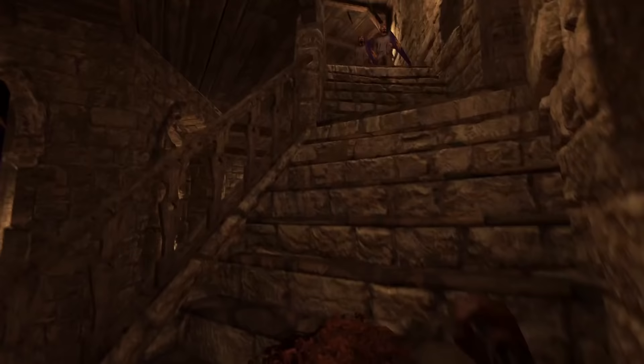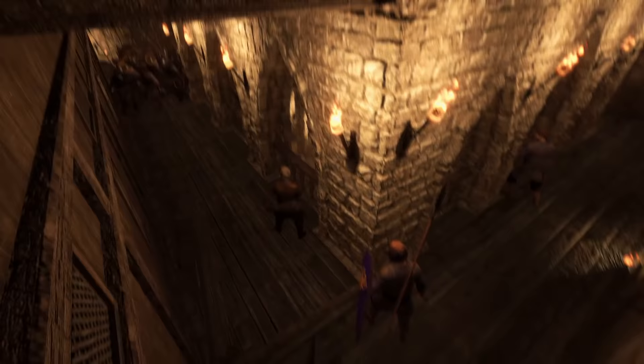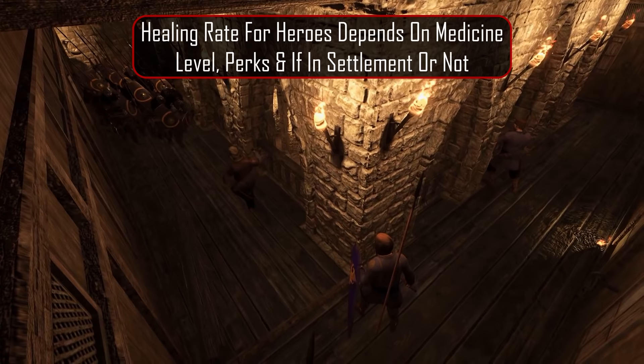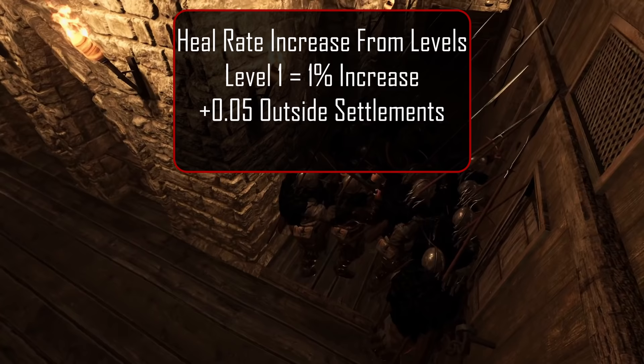Next up, let's look at the healing rate for all heroes in our party. Anytime our main character or one of our companions takes damage, they will need a certain amount of time after the battle to recover lost hit points. The healing rate depends on a few factors: your level, what perks you have, and if you're in a settlement or not. At level 1 with no perks and not in a settlement, the healing rate is 5. If we enter a town or castle, we pick up another 10 healing rate. Each level of medicine increases our healing rate by 1%, so at level 1 we get an extra 0.05 outside of settlements and 0.15 inside.